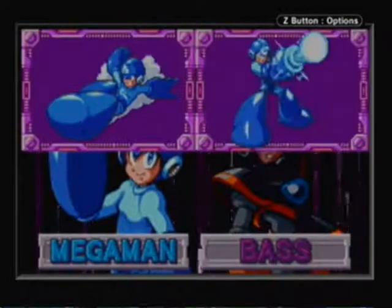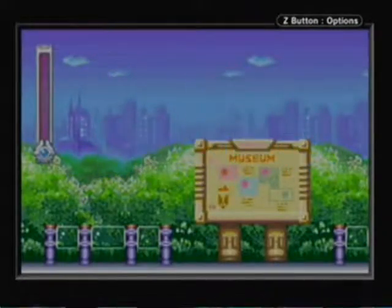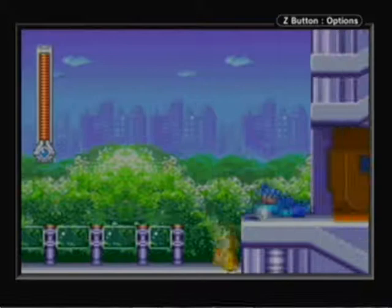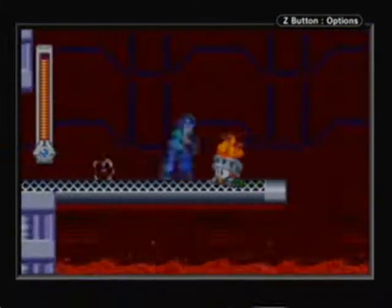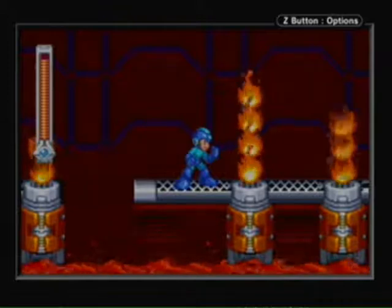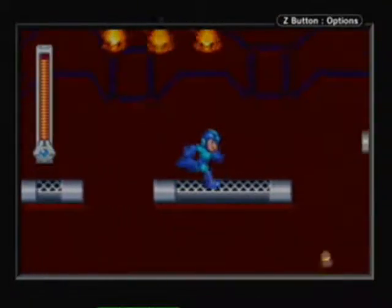We will be using Mega Man. I always thought of the little thumbs up marker as a symbol saying that he gets more partners because he gets Rush, Eddie, and Beat. If you choose Bass as your selected character, it shows his three tabs as having Rapid Firing, Enable Buster, Double Jumping, and Dashing. But if you choose Mega Man, it just shows sliding and charged shots. I always thought of the thumbs up as saying he gets more help because he's more friendly or something.